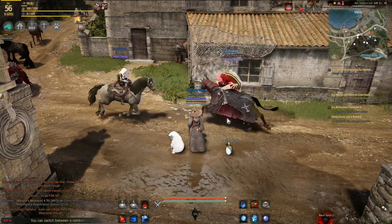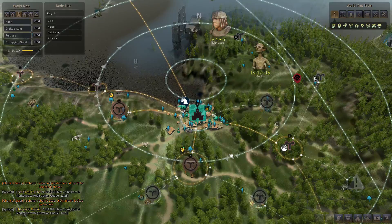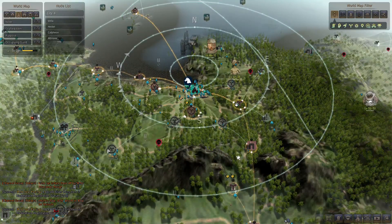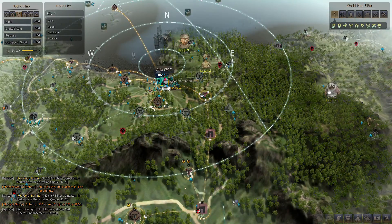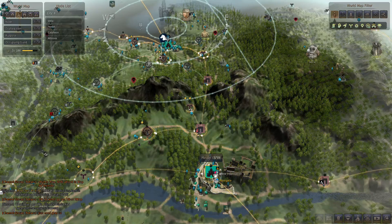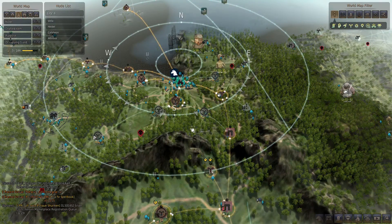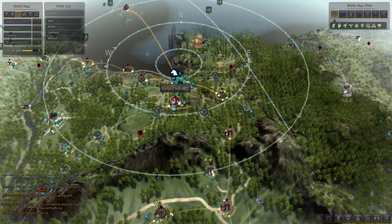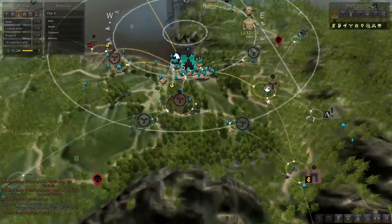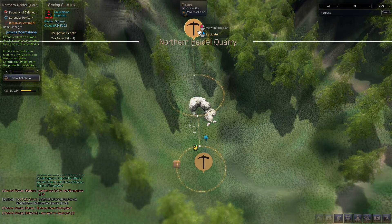You may be asking, why do I need contribution points? As I've said earlier, you use it for nodes. What are nodes? Well, if you press M, the map will show you there are these little circles all around the map and in between main cities. You can see Velia, which is where we are right now, and the city below us, Heidel. In between these two cities there are different nodes. Each node is different and they can be categorized as either a simple fortress-looking type, or some kind of gathering node like this one which has potatoes and chicken, or this one down here which is a quarry — a mining node — and it has copper and iron ores.